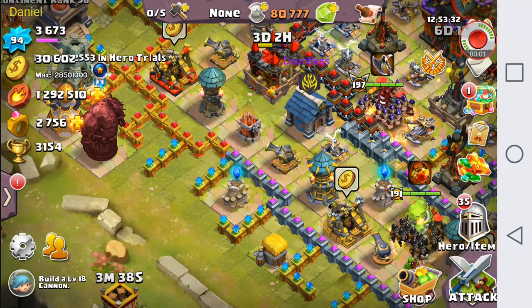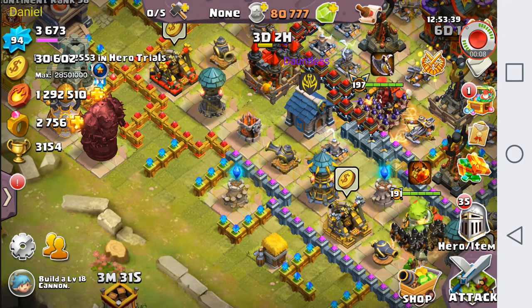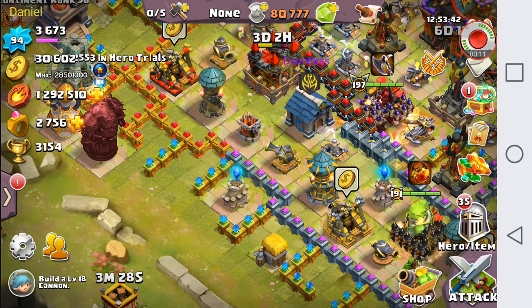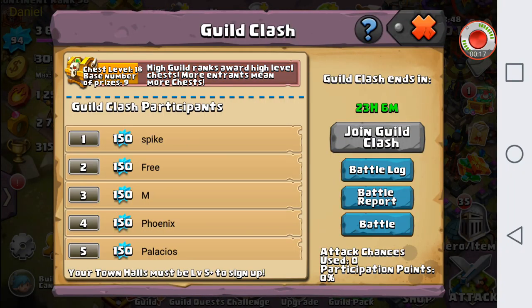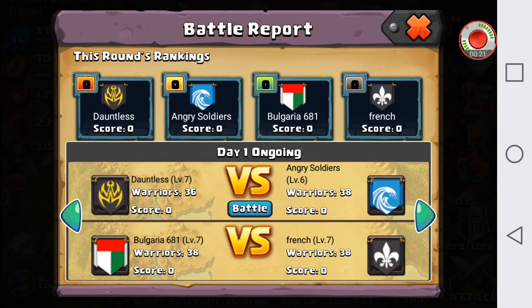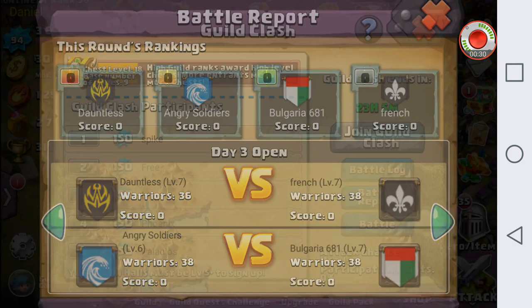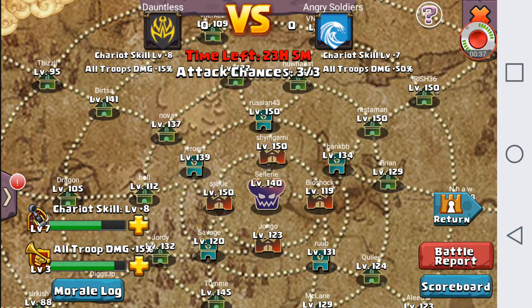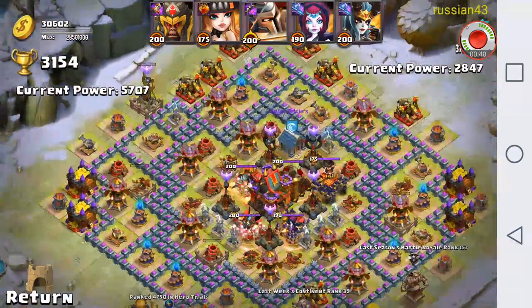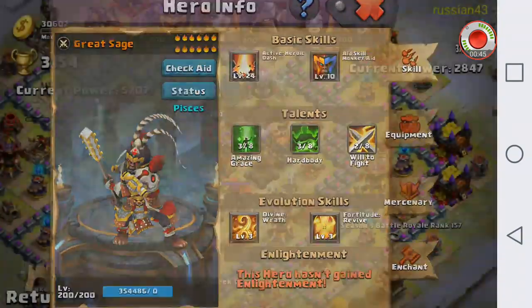Hello everyone again, Daniel here, and today we are going to be doing a Guild Clash video. We're going to see what we have in store for us today and do as many attacks as we can. Right now I am actually at work so probably won't be able to do very many attacks. What we have is Angry Spiders, Bulgaria, and French — those three guilds. I'm going to go ahead and show all three days. I've already been scouted out for today, so we're just going to look at Russian 43's base. It is kind of powerful with three level 200 heroes, but let's go ahead and attack him.